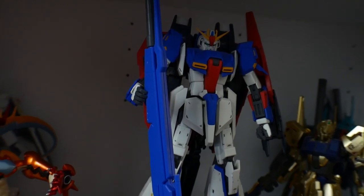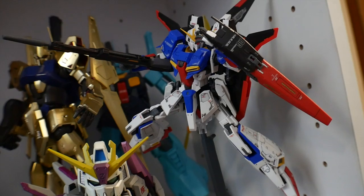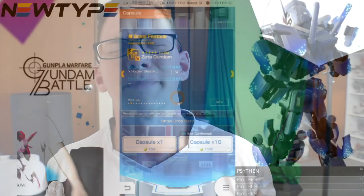Oh sweet merciful Master Gray 2.0, Zeta SD Zeta and immaculate RG Zeta — I need thy strength for these pulls. I don't know what's gonna happen. I spent money on this game and I need some pots to quench my thirst and my gambling addiction. Please just grant me the energy to pull some good parts on this banner.